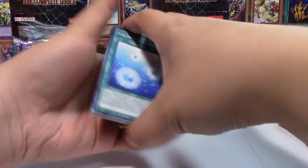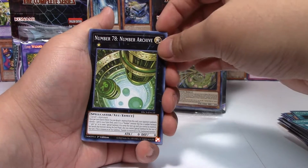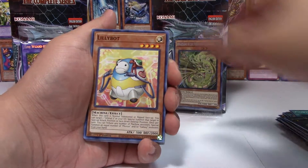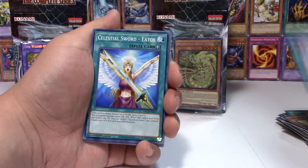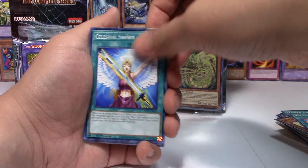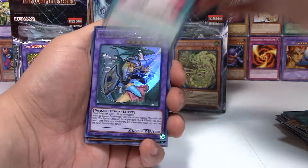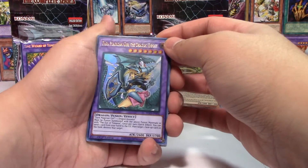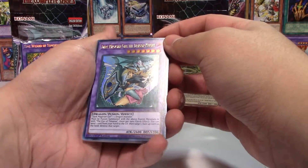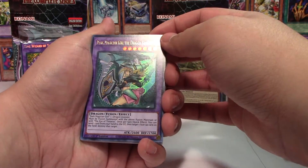And then the last pack we have: Aquarium Lighting, Number 78 Number Archive, Lilybot, Flower Cardian Zebograss, Roulette Spider, Celestial Sword Etos, Toon Rollback, Ritual Sanctuary. Ooh, Alt Art — another Alt Art, but unfortunately it's still a gold font. It'd be cool if it wasn't a different color variation of Dark Magician Girl the Dragon Knight.